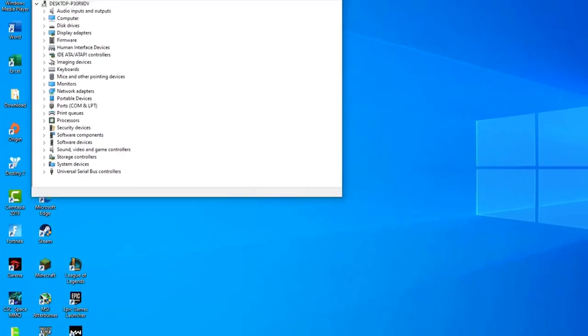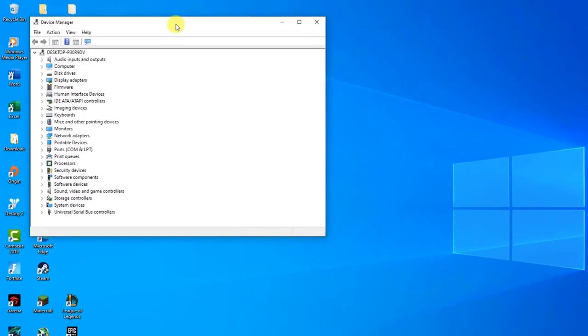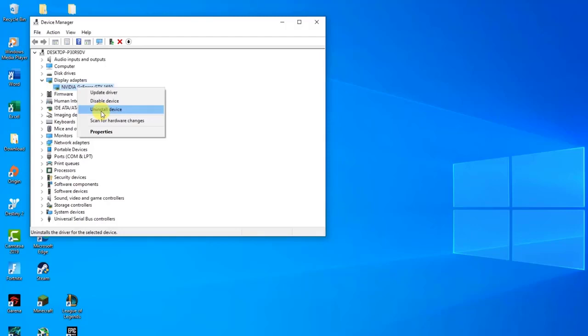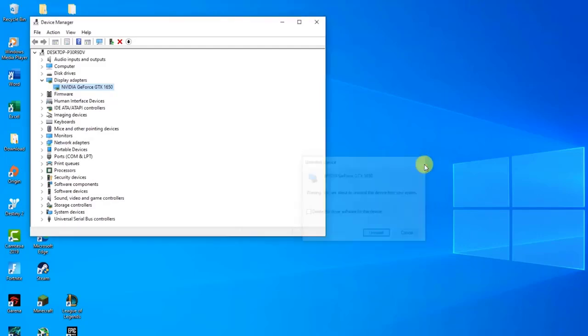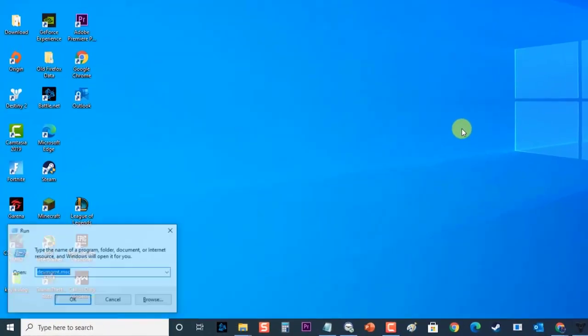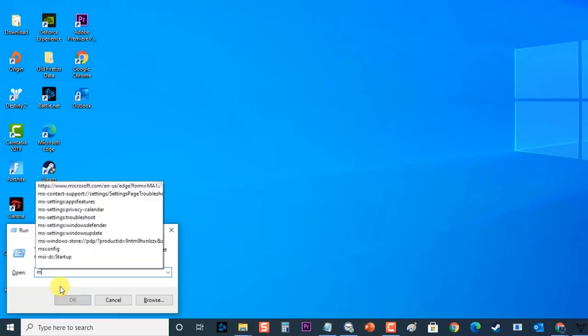Click on Display Adapters to expand it. This will list all display adapters that the machine has installed. Right-click the adapter you want to uninstall and select Uninstall, then click OK when prompted to uninstall the device. This will remove the adapter from the list and uninstall the driver. Then open the Run dialog again, type msconfig, and press Enter or click OK to open System Configuration.